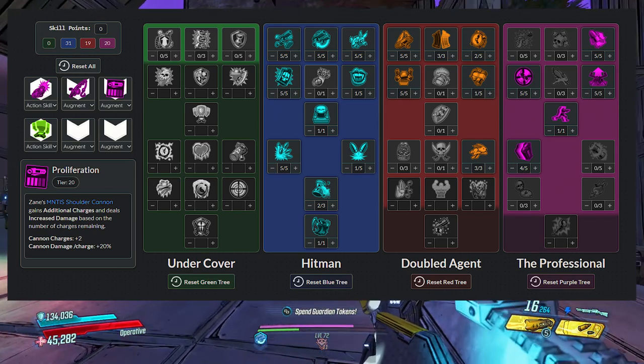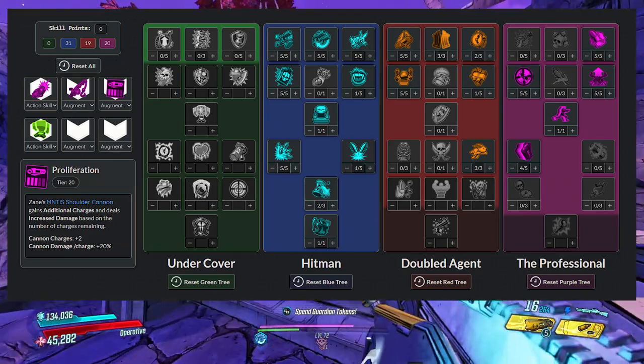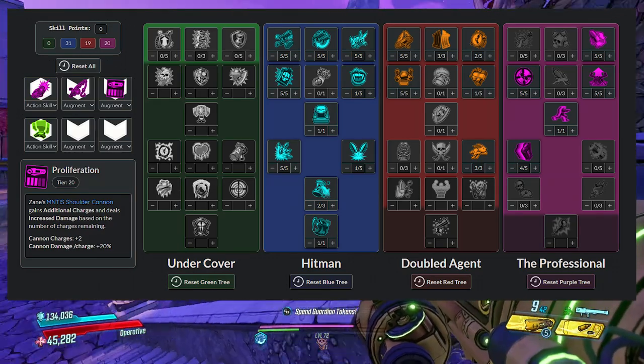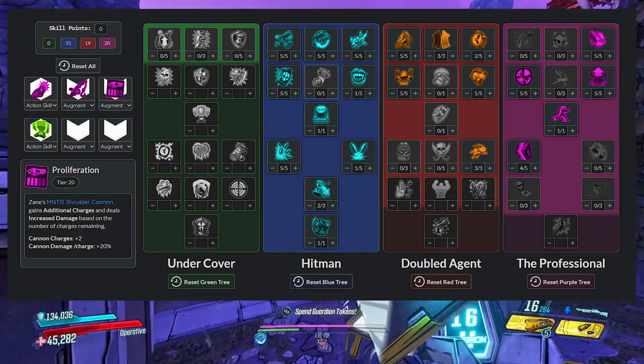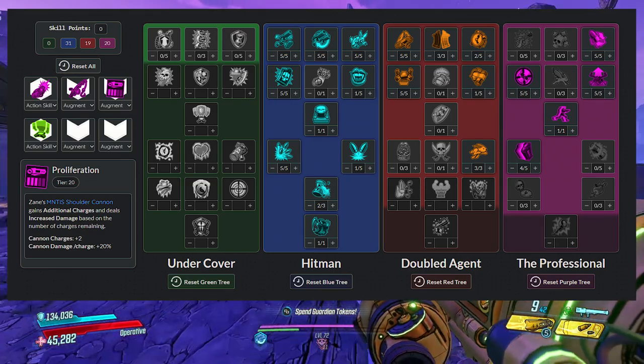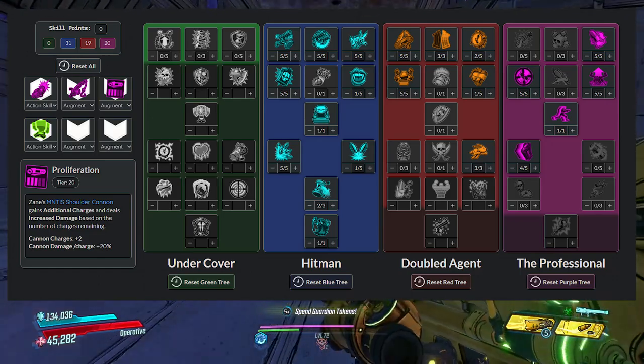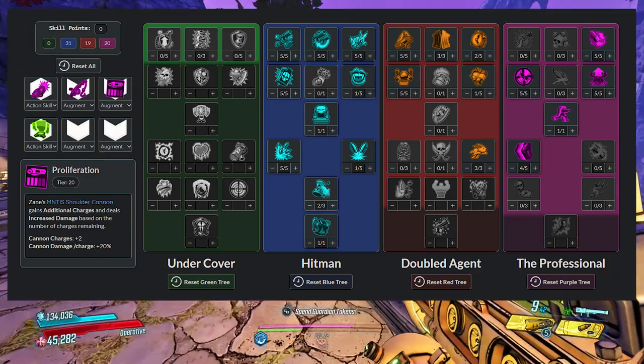The Hivemind Zane build isn't my typical Borderlands 3 build because it's not something I made to just casually play the game — it's actually a build I made to speedrun the game. The whole motive is to slide around shooting out hive shots and swapping to the Guardian Angel to absolutely wipe rooms of bosses, ads, and more.